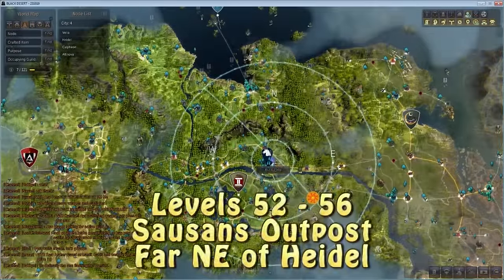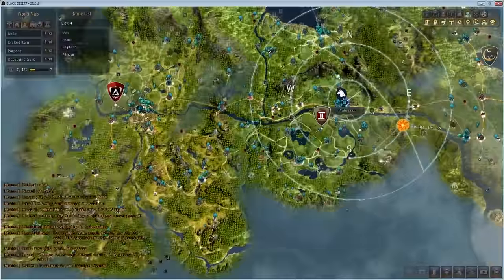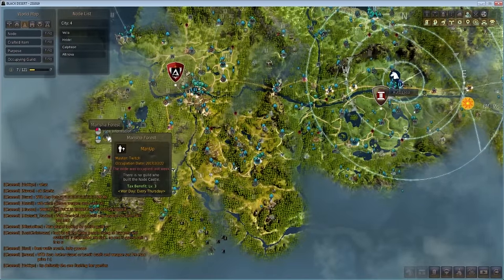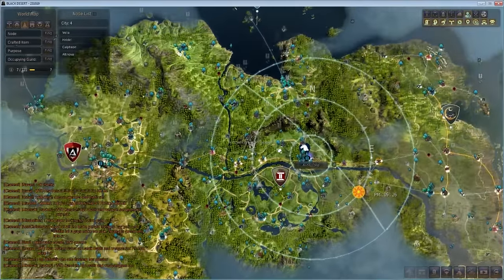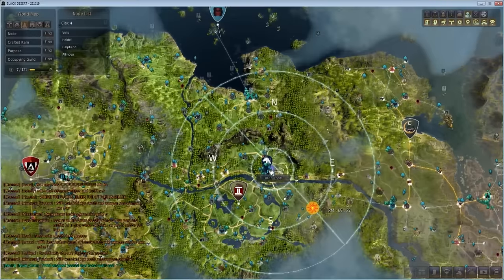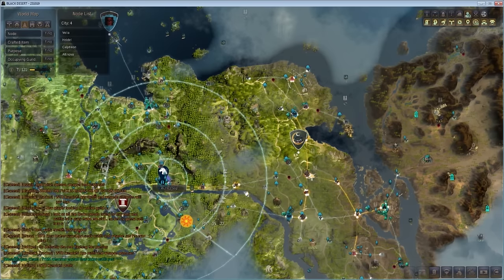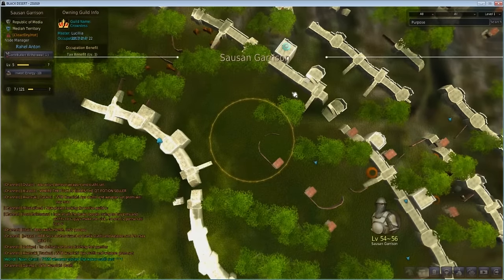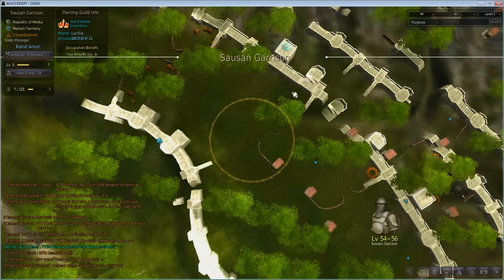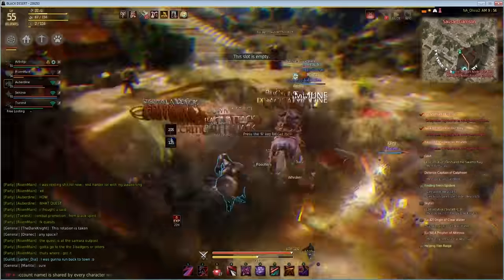Once you reach level 51 to 53 — definitely not lower — you can grind at Sausan's Garrison, way up in the northeast. We've been grinding either catfish or the Manchee guys, so now head back east, swing by Calpheon for supplies, past Heidel, and all the way to Sausan's Garrison. Connect the nodes if you can — this is approaching end game, and you'll grind here from around level 52 all the way to 56.